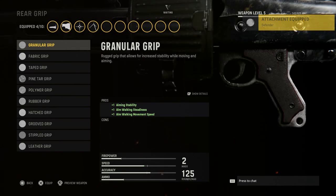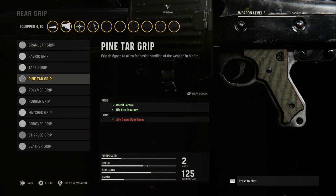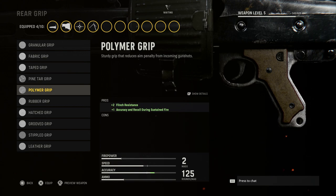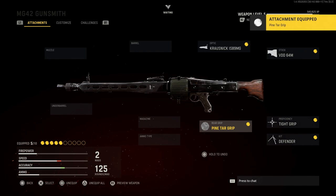For the rear grip, we're going with Pine Tar. Unlike Cold War, the grips in this game don't add odd tape that ruins the aesthetics — they retain a lot of the same look. Pine Tar gives plus two to recoil control and plus one to hip-fire accuracy. The con is reduced aim-down-sight speed, but again, this is a machine gun — we're not running and gunning.